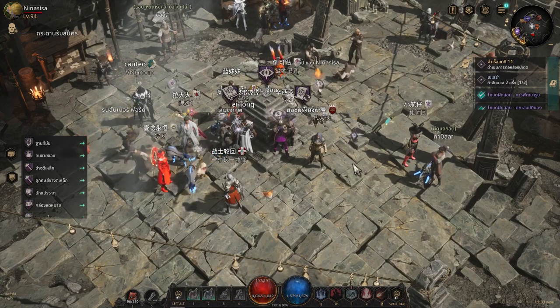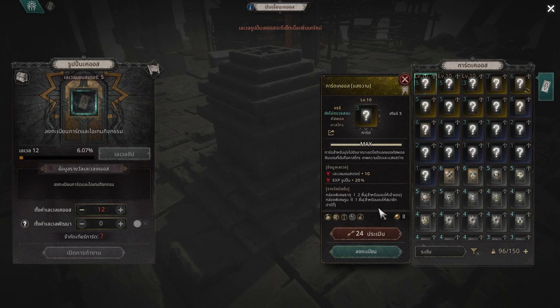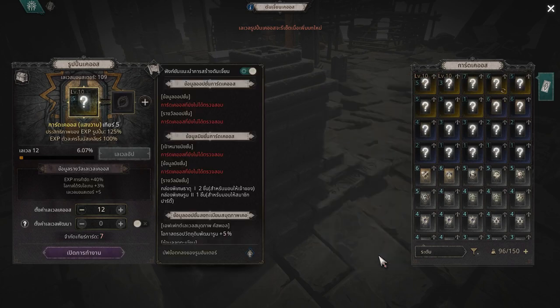Hello everyone. Welcome to NART channel. In this clip I will show you the build for a new link rune, Extract Energy.